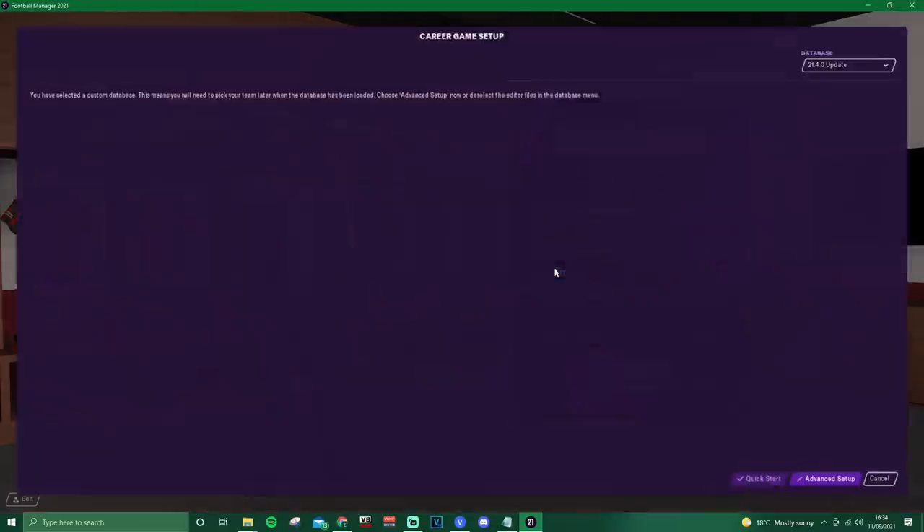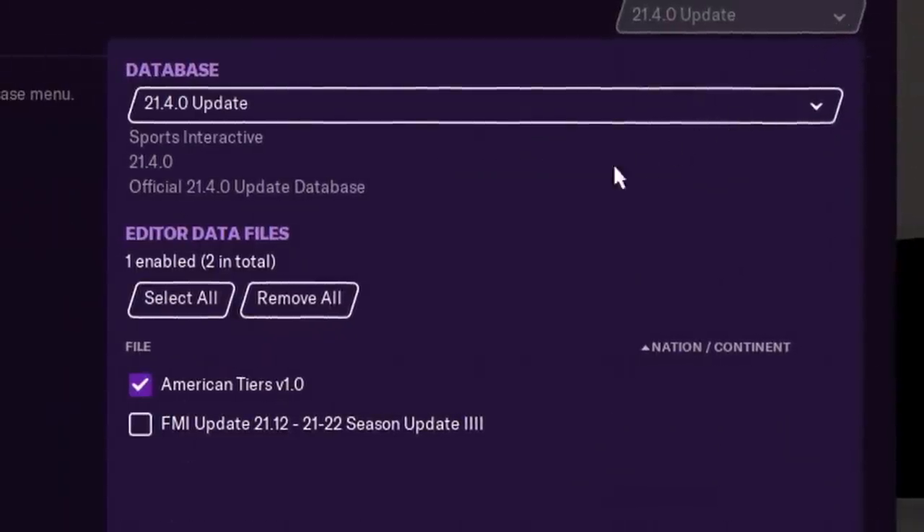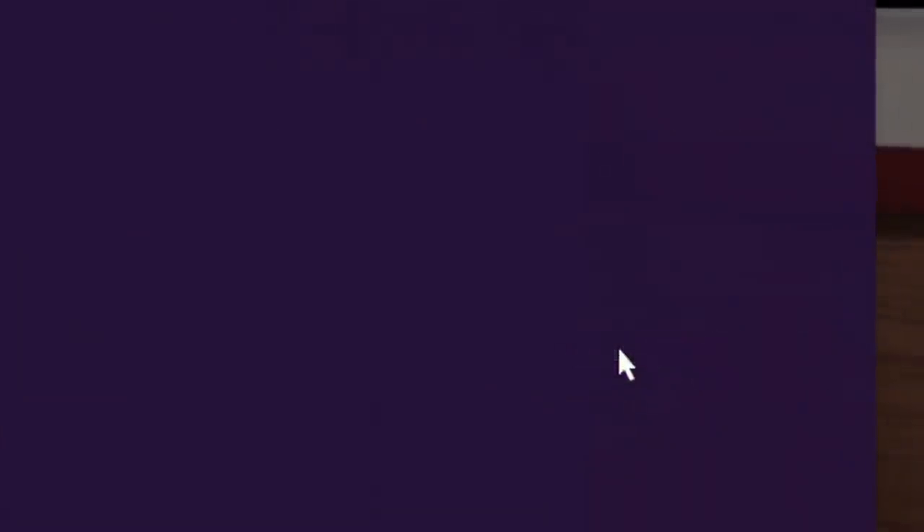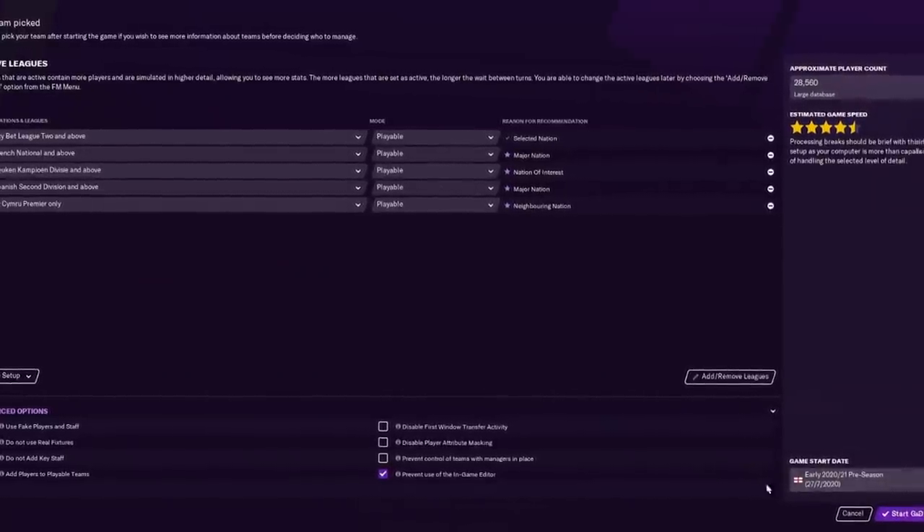Click Start New Game and go to Career. Go to the top right and select American Tears right here. If you have anything else, obviously you want to deselect it. Click Confirm and then go to Advanced Setup. That's the end of the tutorial. We're ready to go. Then you just set it up like any other game.